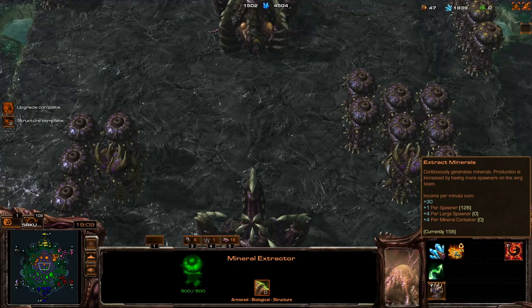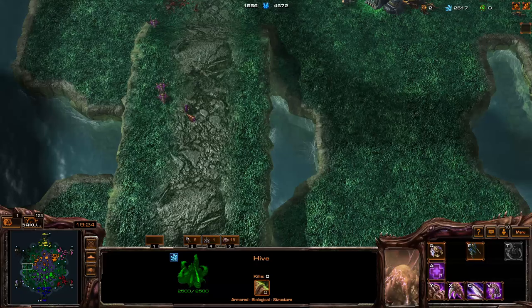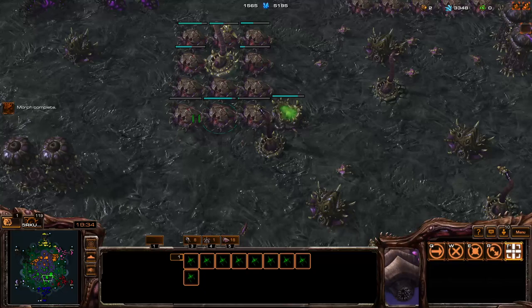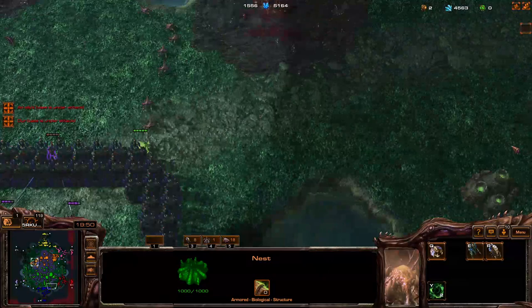I'm almost at 5k. Let's get one more greater extractor — that should be the last extractor I need. Then I'm going to be going up to armor 3. My ally is actually getting roaches, which is fine because only one guy is pushing. Speed upgrades are an option to consider now and not a bad one. Luckily our bottom Terrans are quite passive.